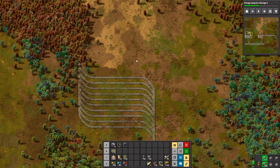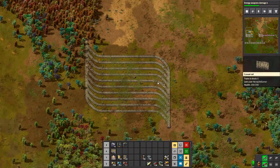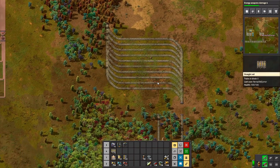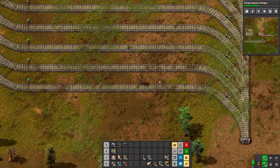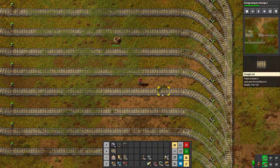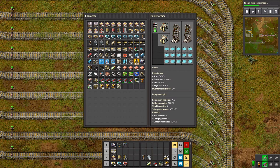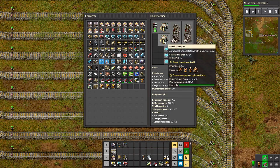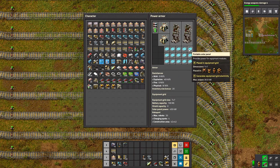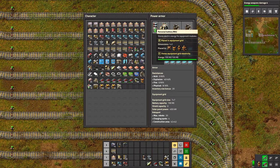I am up here where we're going to have green circuits, and I've been doing a bit of prep offline. I have cheated immensely and made myself a power armor offline, where I have put two exoskeletons in, two personal robo ports, a bunch of solar panels, and a personal battery mark 2.